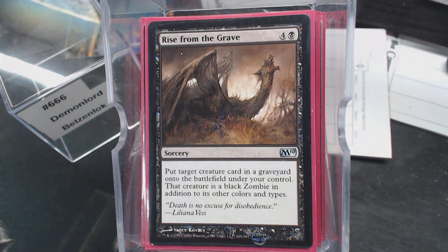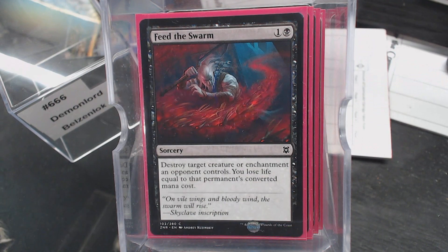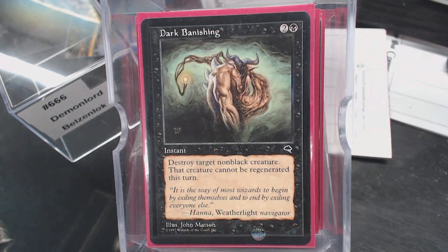Exhume and Rise from the Grave to help get some things back. Then we have a little bit of removal — playing Mono Black, nothing's better for it than Feed the Swarm. I will lose that 10 life to destroy a target enchantment — get rid of Omniscience every single time, even if it kills me, it'll help the table. Deathmark, Vendetta, Cast Down, Doom Blade, Murder, and Dark Banishing — which thematically fits.